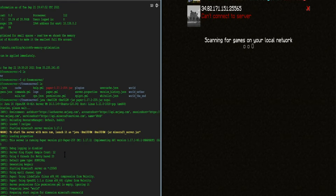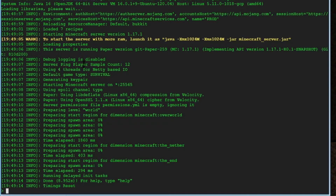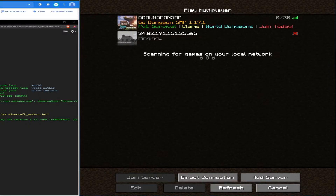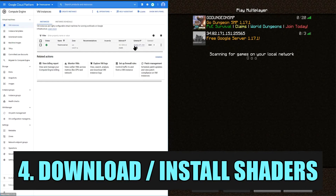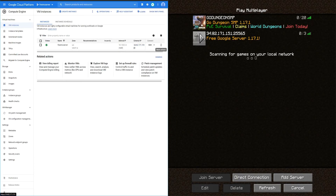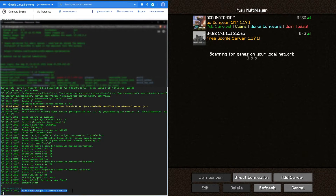Our world has been created — server is up, pinging, player sample count is good. I'm going to log in now. I put in a message of the day. The instance is at 34.82.171.151 with Minecraft Java port 25565, and the message of the day says 'Free Google Server 1.17.1.' That is working as it should. I made myself an operator so I'm going to go ahead and join.